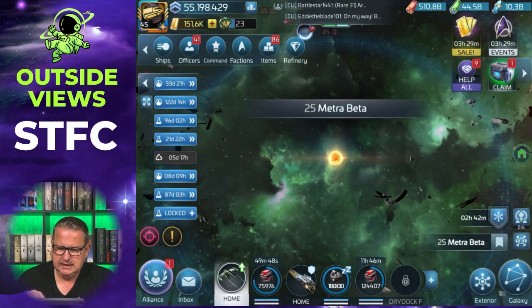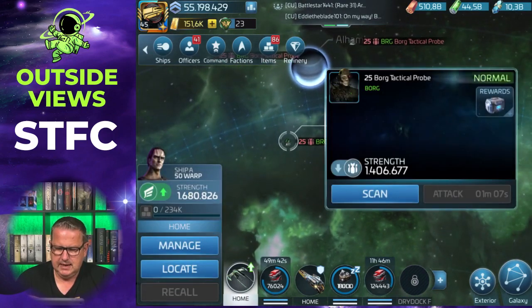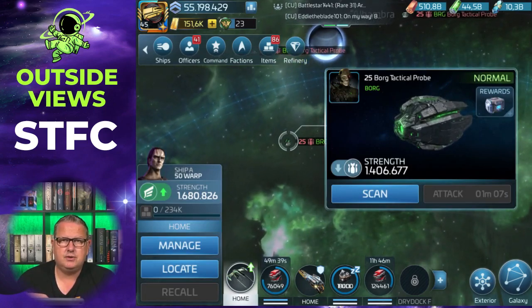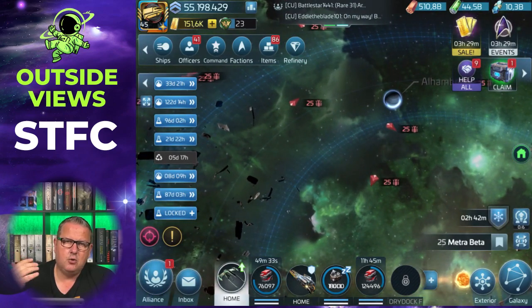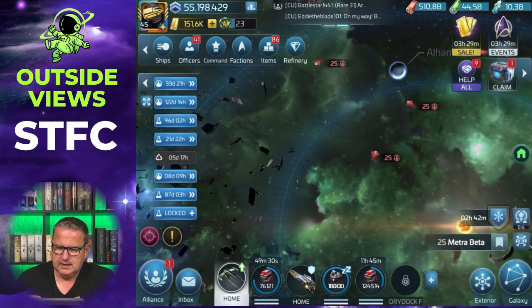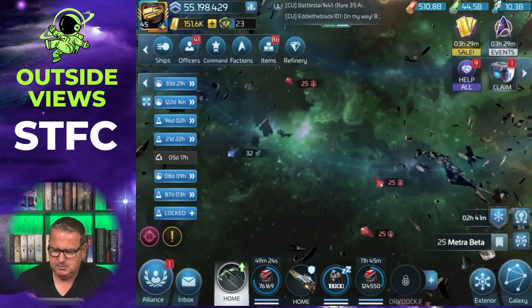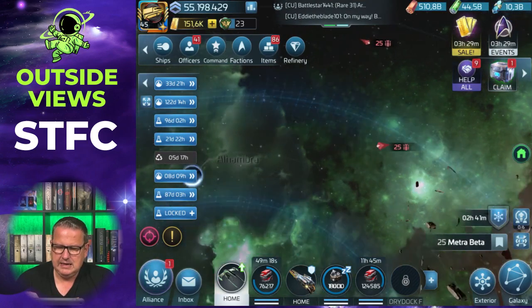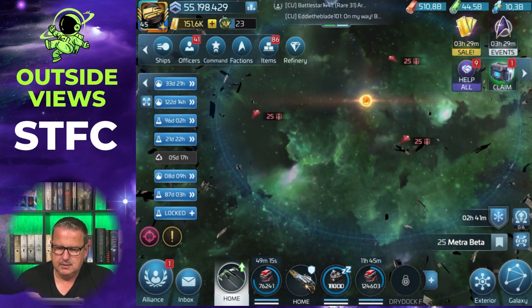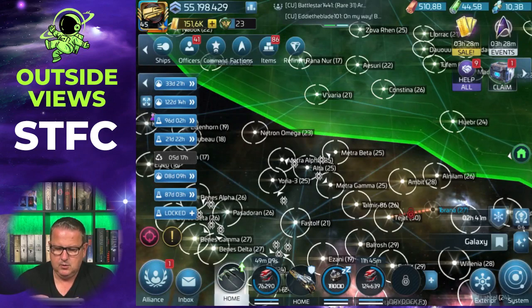You can have a look inside those systems and you'll find Borg tactical probes. Those level 25 Borgs you can attack with a new Vida, and that should work. The levels go up and up over time, but this is where you should start. And here you also find assimilated Ferengi traders from time to time that bring you something nice, which I'll talk about when I do the video about the Borg refinery.